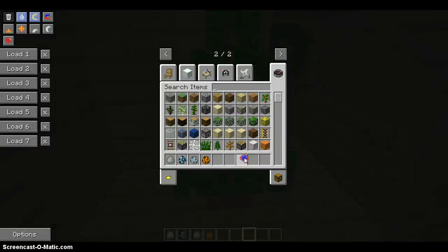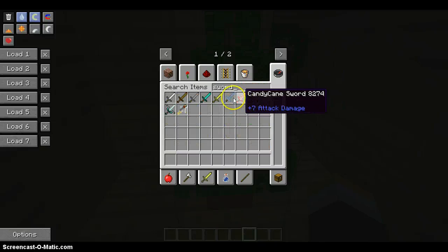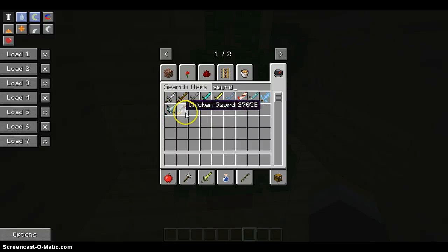This mod also adds various types of swords. Here is the jello guy sword, here's the candy cane sword, the riffing ice sword, ice shard sword which is powerful, the crystal ice sword, and the chicken sword which is kind of weird.